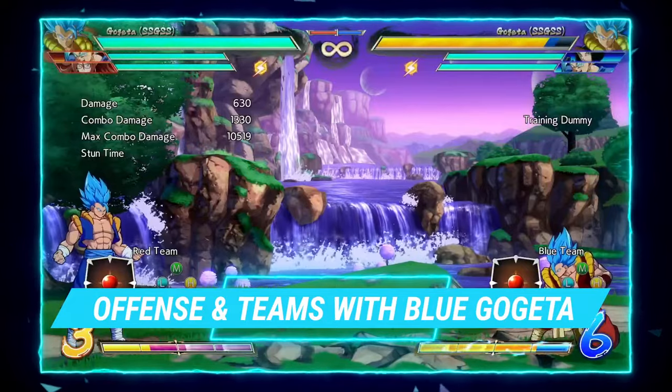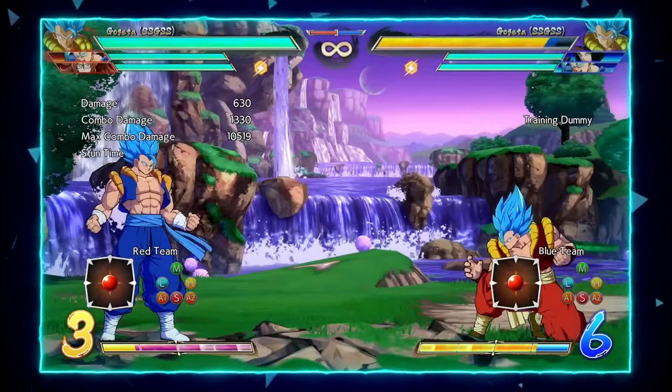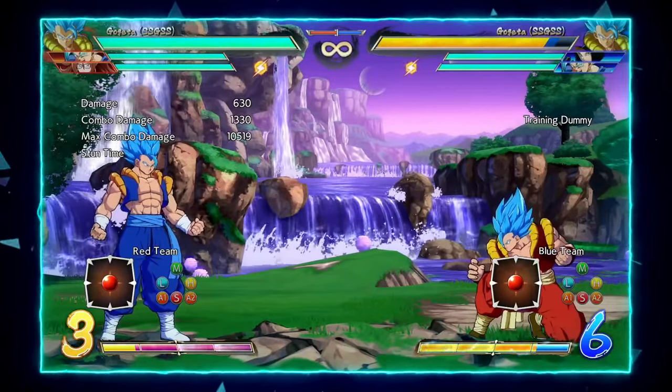For this next section, I'm going to break down how you run offense with Blue Gogeta, as well as team building. A lot of how you create offense with him is dependent on your assist. It is the most straightforward aspect of the character and he can use a majority of the cast as mix-up assists. However, the most optimized teams give him access to the first mix-up I'm going to talk about.